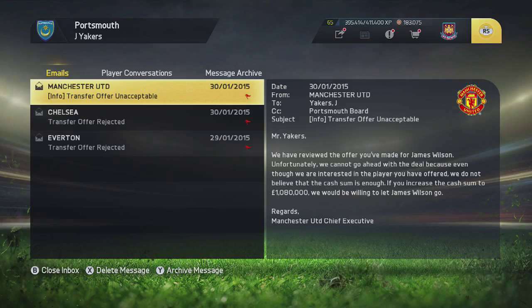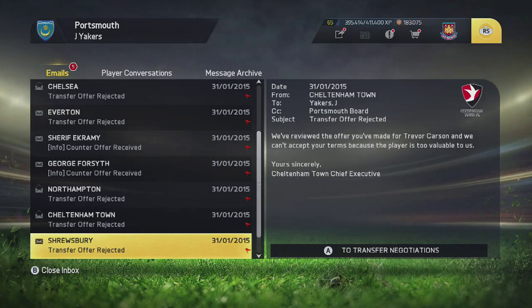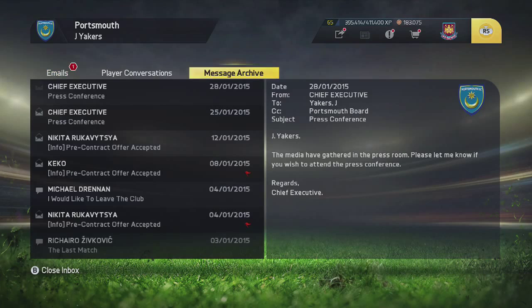Oh my god, I didn't think that would happen - Funzo Ojo has accepted the pre-contract deal, and that is a massive steal. This guy is a fantastic midfielder and you will be surprised next season when you have a look at his stats. We do have a lot of transfer offers unacceptable nonetheless. For George Forsythe, he wants his full £5,000 a week, and it's the same for Ekrami. So it doesn't look like I'm going to be signing those free agent goalkeepers, but I still am looking to sign some older backup keepers that I could get on the cheap side.